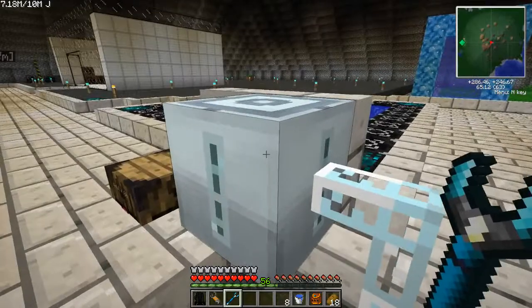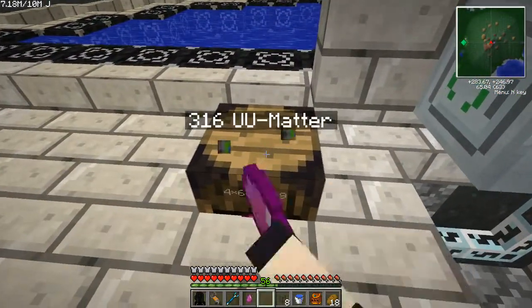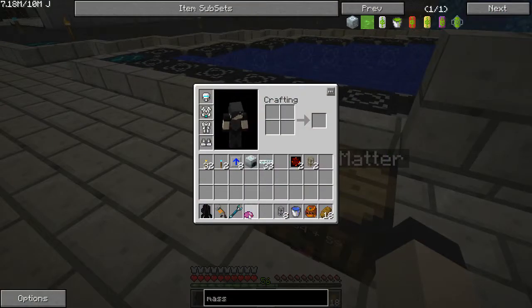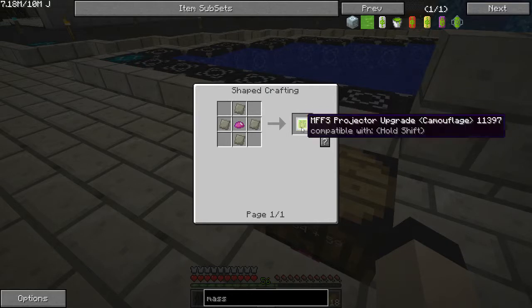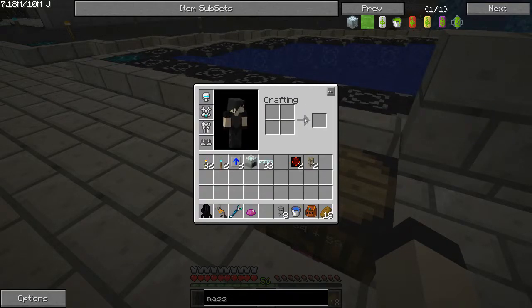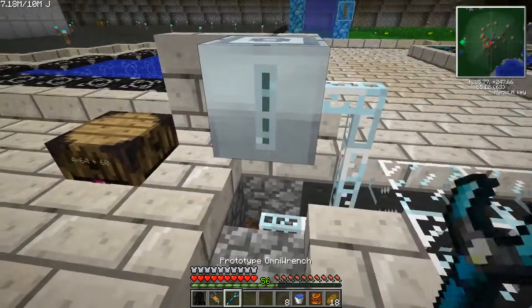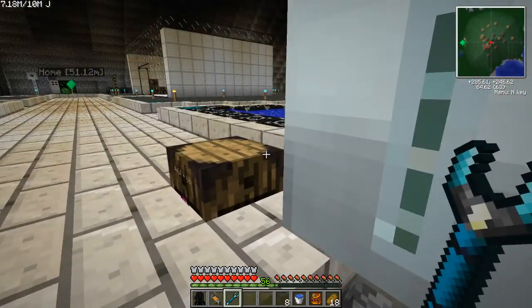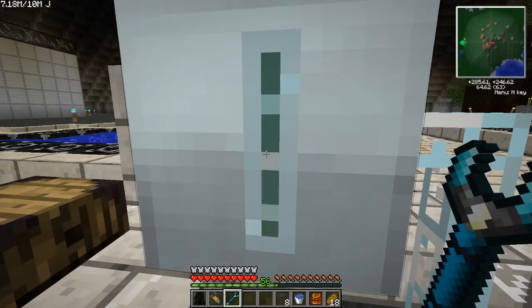My floating island world is light all the time. The only recipe it shows is for MFFS, but UU matter can be used to make a ton of different things, including the iridium that is needed to make the quantum and gravis suite stuff.